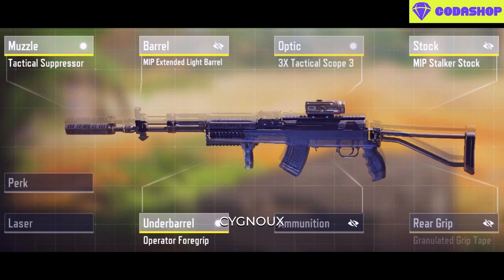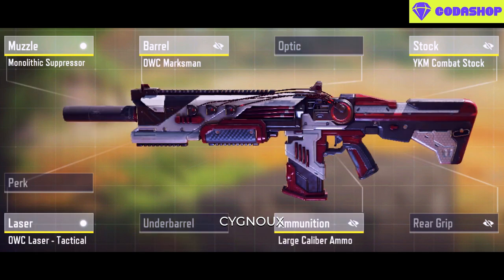The FMG can be switched out for an optic based on preference. Honorable mention goes to the HVK in a passive build, which people use for ranked play.